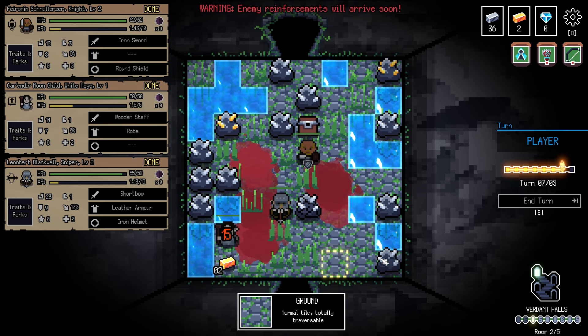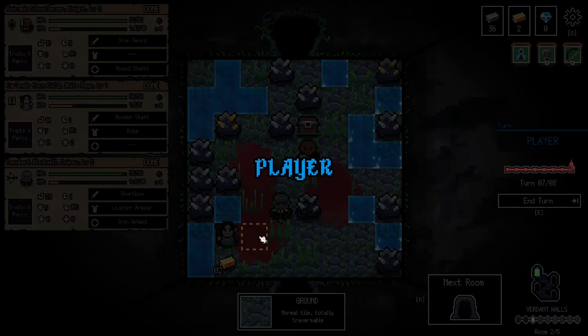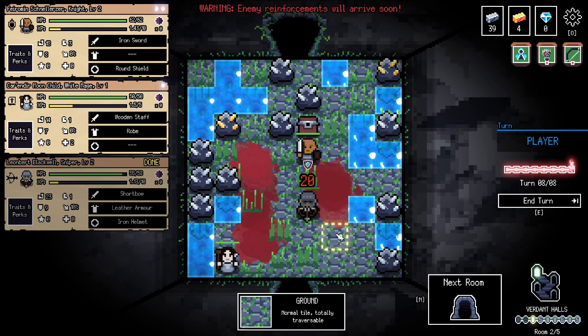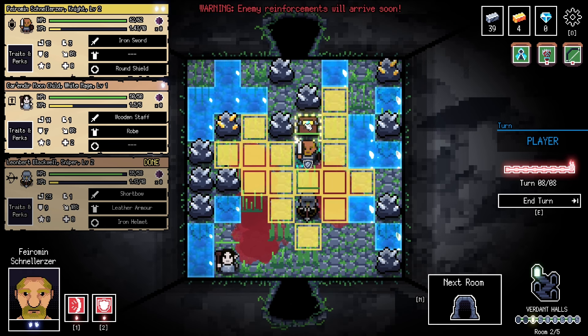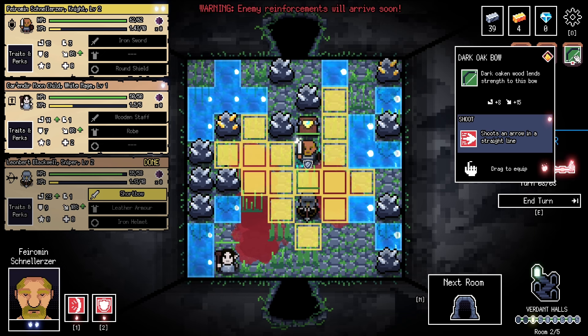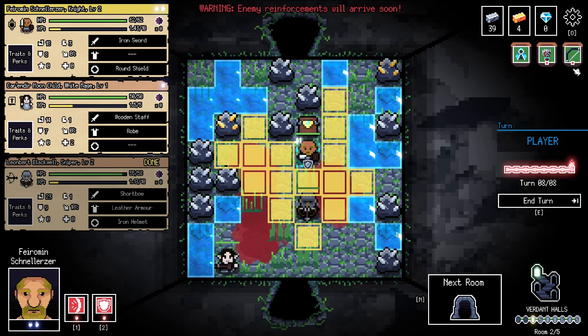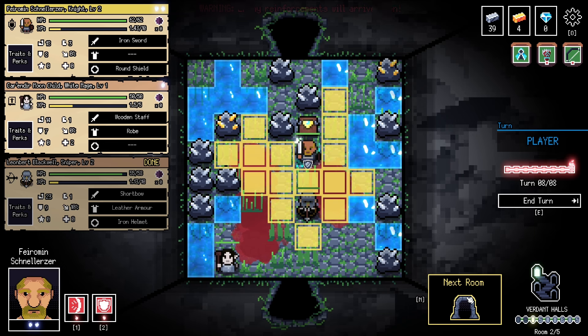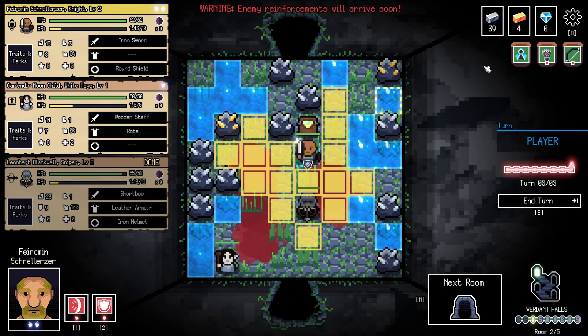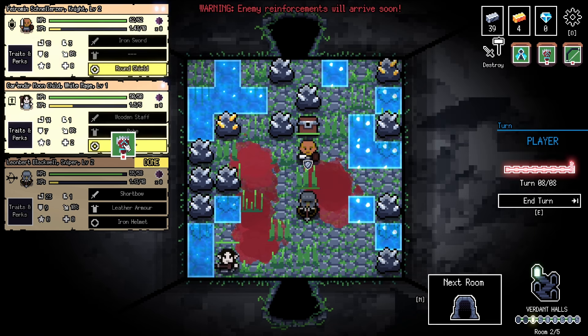This is our last turn, so we'll collect the gold and collect more ingots. I'm not going to be able to collect everything — it'll take too many attacks. We found a dark oak bow and a magic gauntlet — a shining magic-imbued glove. We'll go ahead and equip that, since it'll cost an action, and then proceed to the next room. Fantastic — we got grade B.